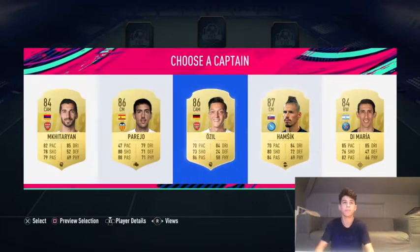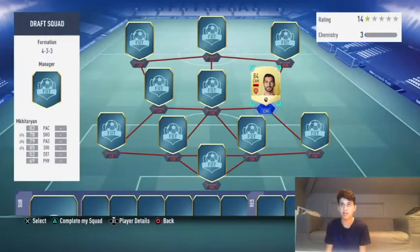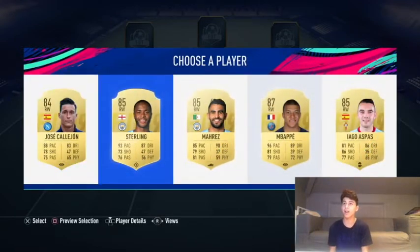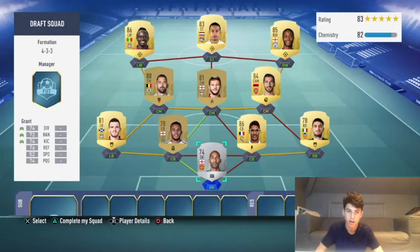I'm actually gonna go with Mkhitaryan as captain. Right wing — oh, Raheem Sterling! I love Mbappe but I'm gonna go Sterling because that's a sick player to get. This is the starting lineup so far. As you can see I need a couple more players to strengthen the lineup — I need a goalkeeper, centre-back, right-back, a couple of centre mids, and a striker.